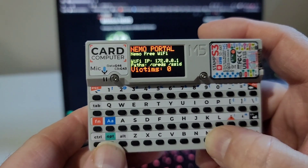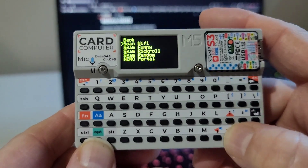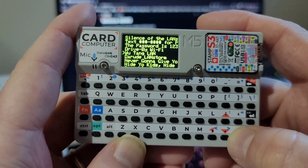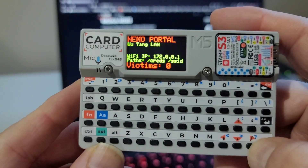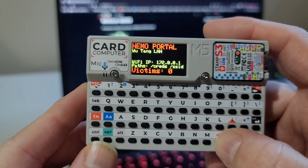One of the cool things we've got is when we go to Wi-Fi and scan, we can pick any one of these and just pull it up — Wu-Tang LAN, I like that. And now we can actually clone it in Nemo portal too. You just hold the select button on whatever platform and it will clone the SSID and spin up a new Nemo portal.